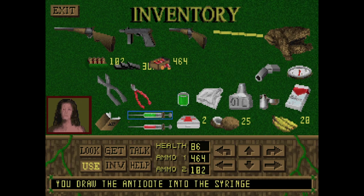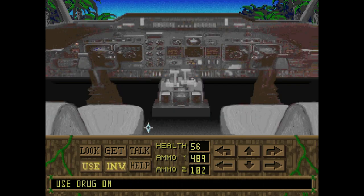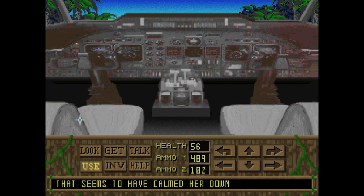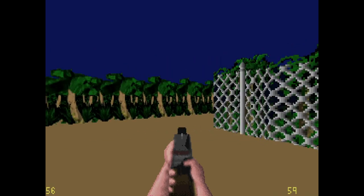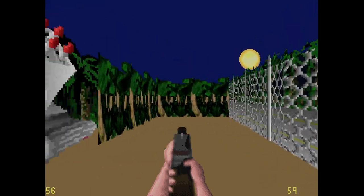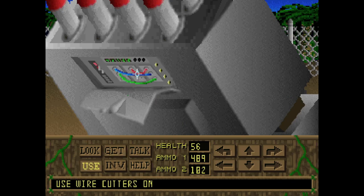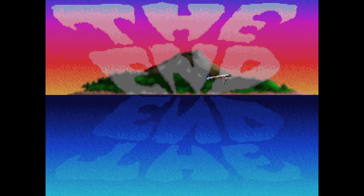Now let's get off this island for real. That plane looked to be the ticket out. But there's a SAM site — we need to pry it open with the machete, then cut the wires in the right order: green, red, blue. Don't cut them in the wrong order. Give her the calming drug, start the plane, and phew — we did it!